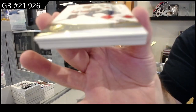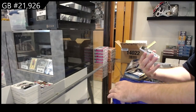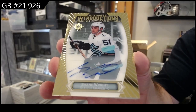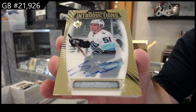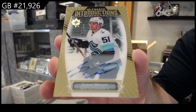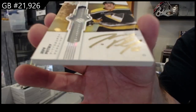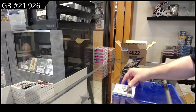We've got a 149 Ekblad for Florida. Ultimate Introductions Showcase Auto for Seattle — Shane Wright. Shane Wright Introductions Showcase Auto. Ultimate Emblems Autograph of Jeff Petrie for the Penguins. And for Seattle, Shane Wright again, number to 599.